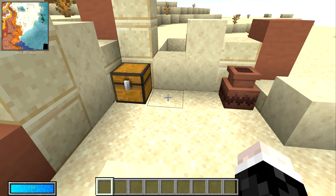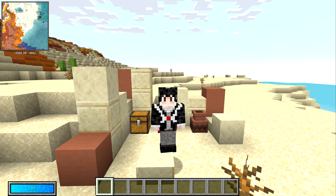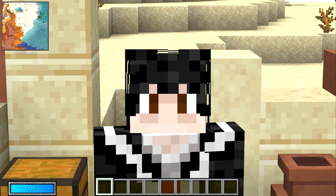This is the type of structure you're looking for — one with a chest. And as you can see, golden apple. You can even find enchanted golden apples, and if you spend around an hour doing this, you'll get at least five or six golden apples, guaranteed.